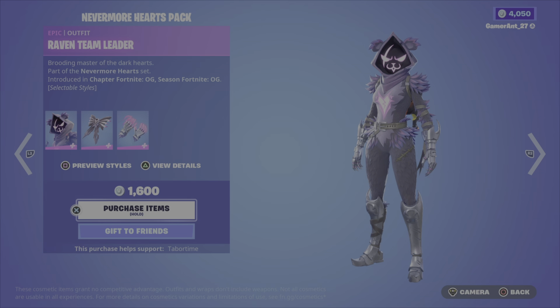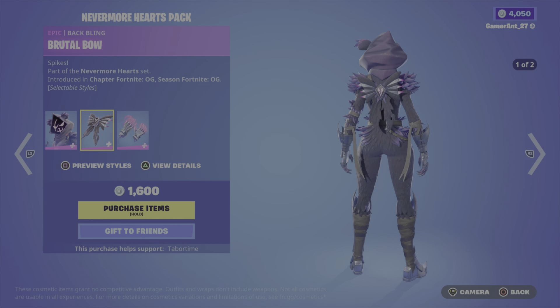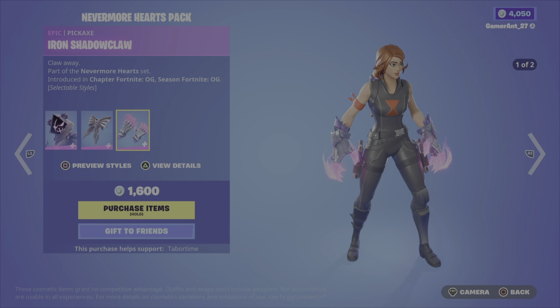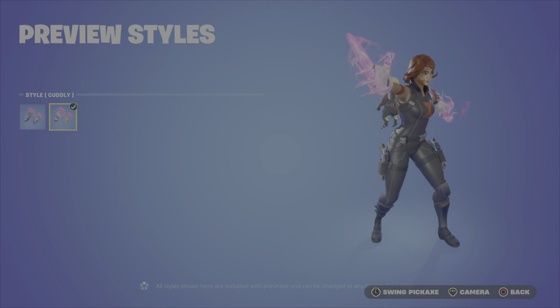Never More Hearts is back. This is the default Raven Team Leader. We got the secondary style here — Cuddly. Same with the back bling, the Brutal Bow back bling — secondary style Cuddly there. And the pickaxe, Iron Shadow Claw — secondary style Cuddly as well.